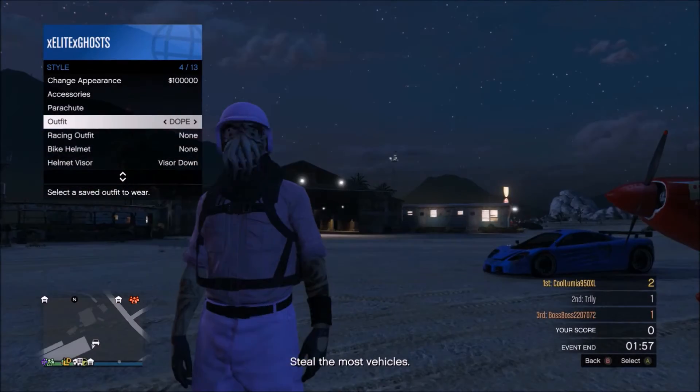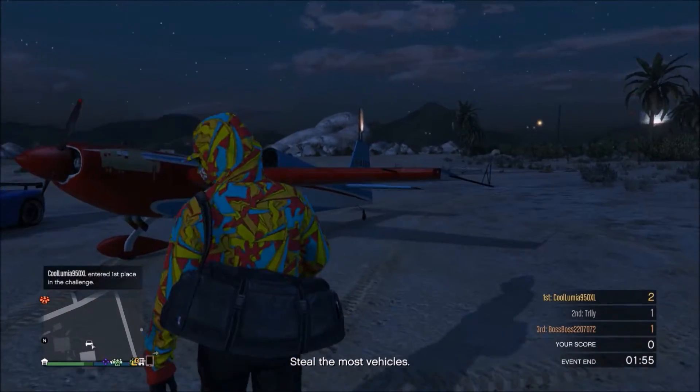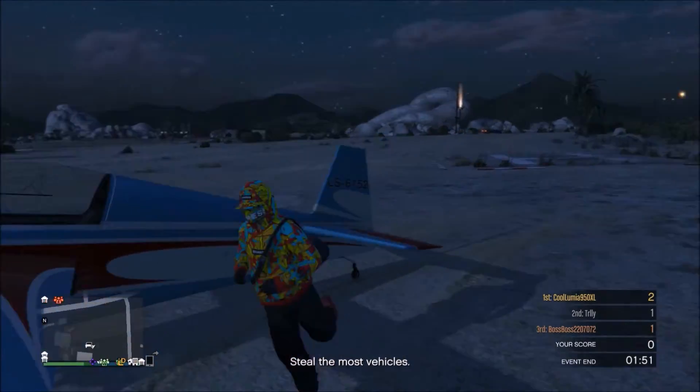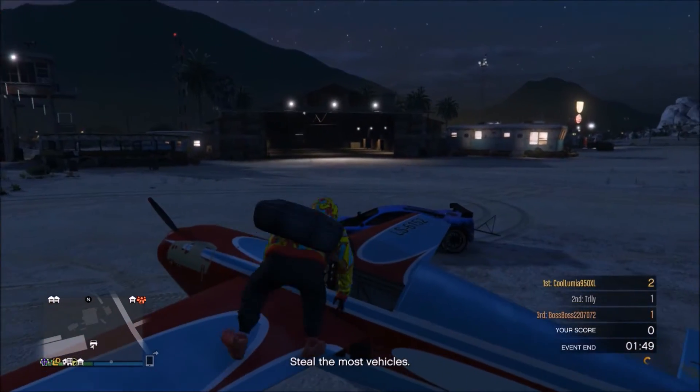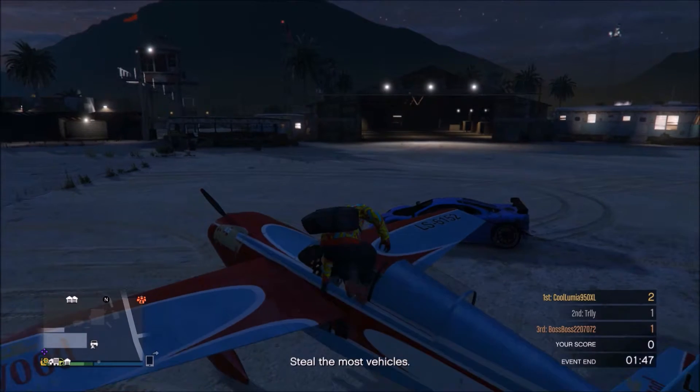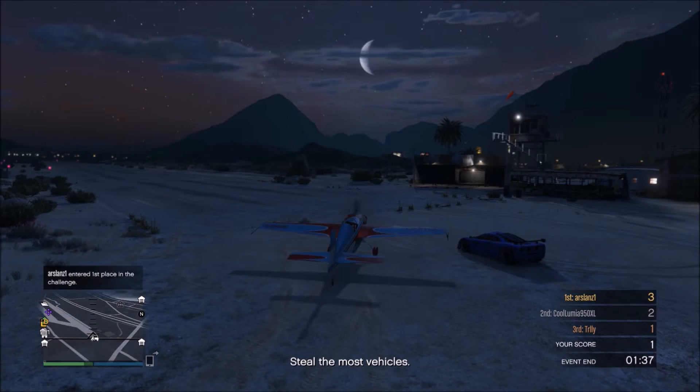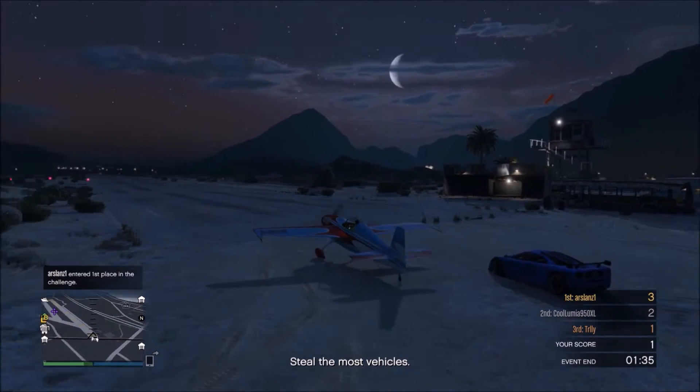This is the outfit which I want to transfer the duffel bag to. Get in the helicopter or plane. Once you're in your plane or helicopter, get to a reasonable height so you can parachute off.